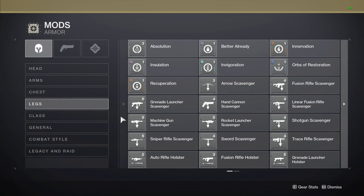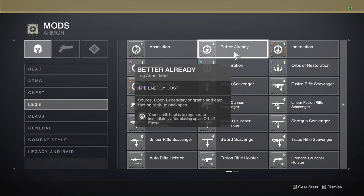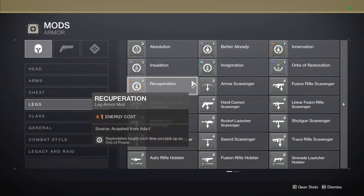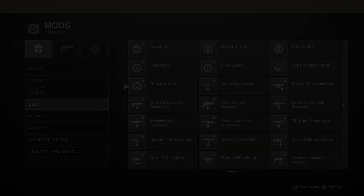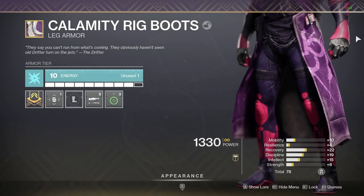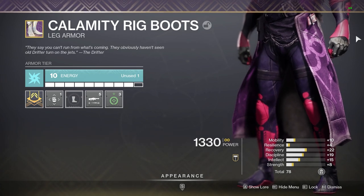I am a huge fan of decreasing the downtime spent doing things like reloading and swapping weapons in Destiny, so holster in my opinion is great if used on the right weapons. The other mods for leg armor all revolve around picking up orbs of power. Most of these I find useless as they focus on replenishing abilities on pickup, however two of these mods are actually great for survivability. Better Already is my personal favorite as the mod begins health regeneration on orb pickups. Recuperation on the other hand provides you with an instant amount of health. I recommend always running either solar or void leg armor depending on which mod between these two you prefer. On my leg armor I run holsters for add clear encounters, and if I'm in a boss encounter, scavenger mods are typically what I will use.